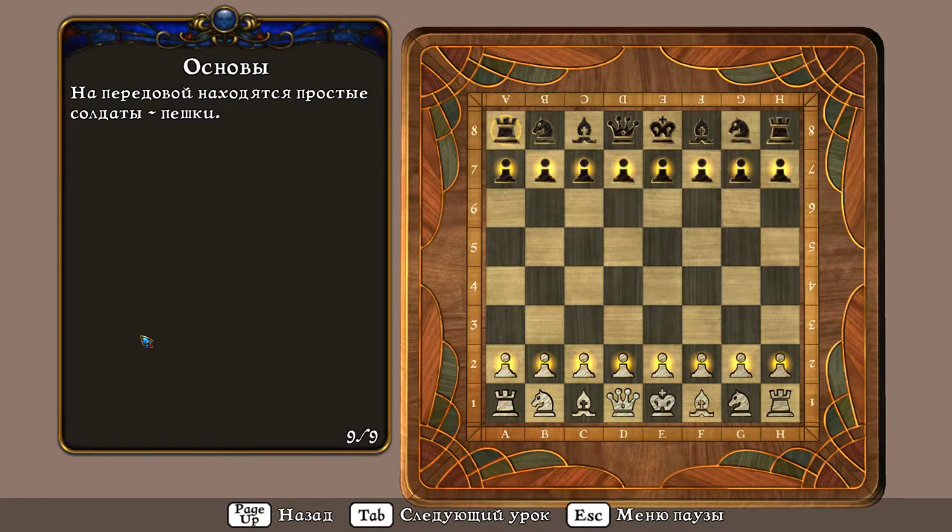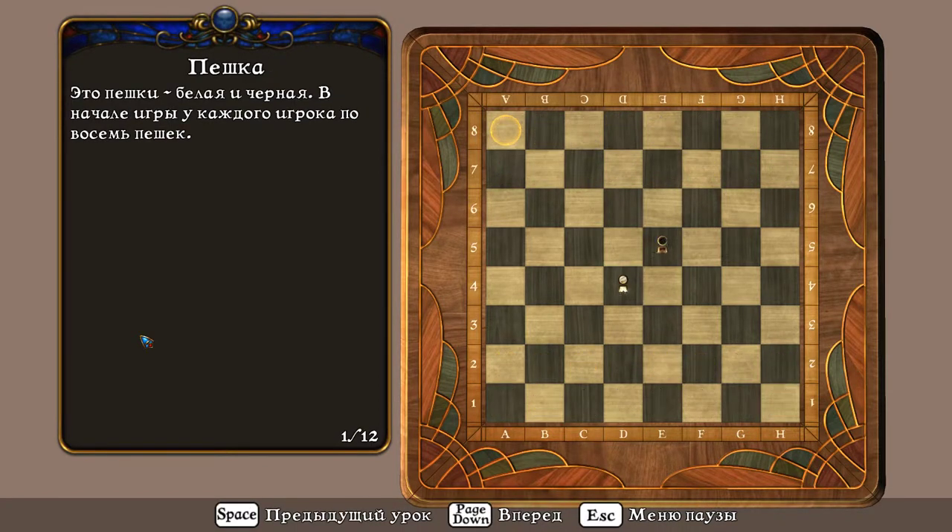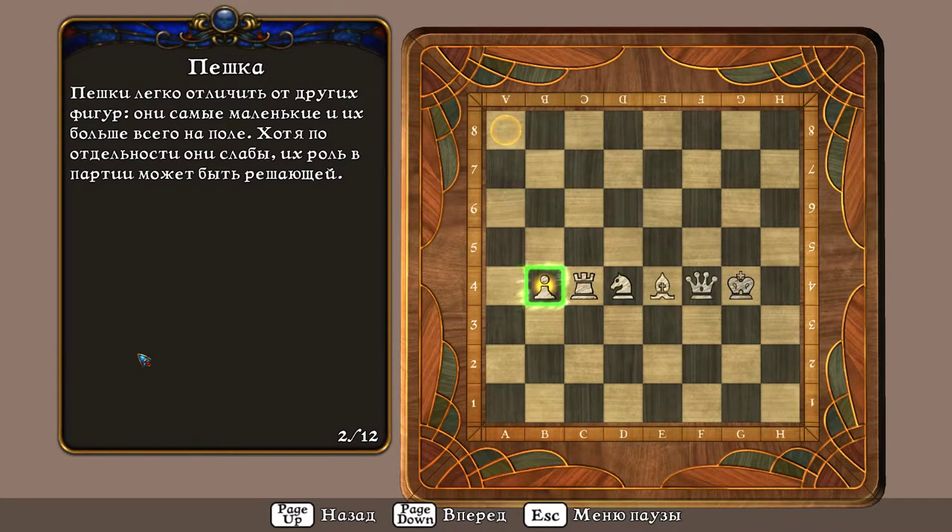На передовой находятся простые солдаты – пешки. Белые и чёрные. В начале игры у каждого игрока по 8 пешек. Пешки легко отличить от других фигур: они самые маленькие, и их больше всего на поле.